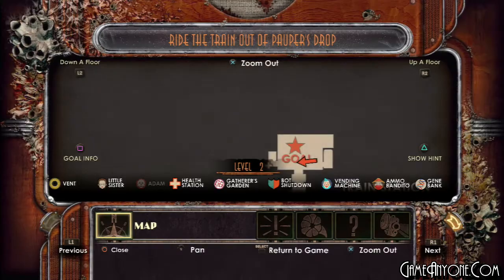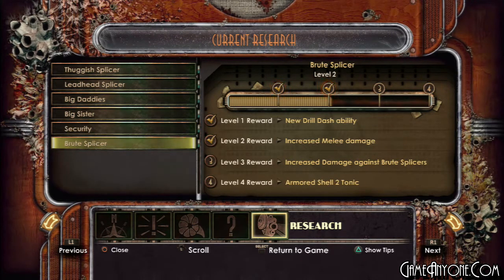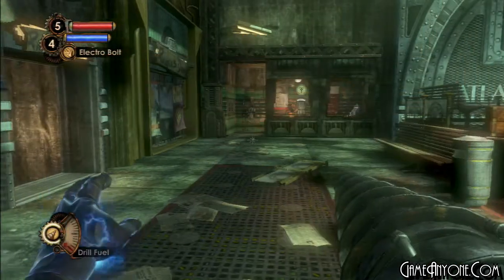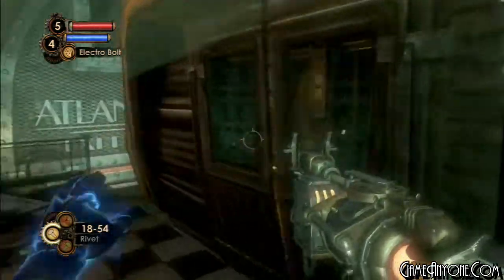Not only did I fully research the Big Daddies, I also fully researched security to get the Deadly Machines tonic. That tonic — I believe it was Sinclair Solutions — basically powers up your friendly turrets, friendly security bots, and friendly cameras to do more damage, which is very helpful. I wasn't able to get more research on a Brute Splicer unfortunately, but that's better than nothing. The Thuggish and Leadheads are already done, so pretty much we are done with Pauper's Drop for right now. Let's move on to a new area.